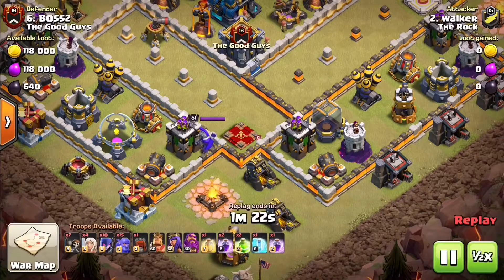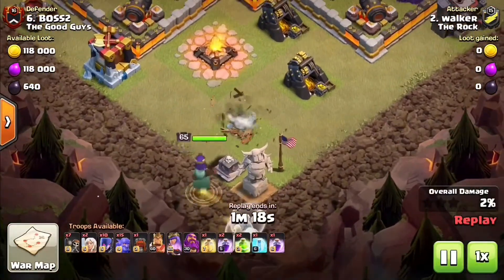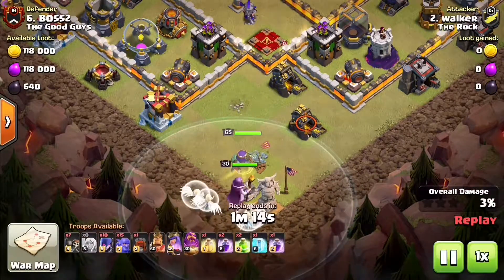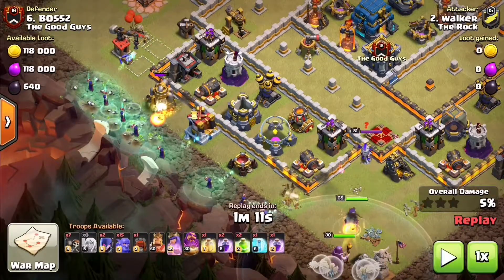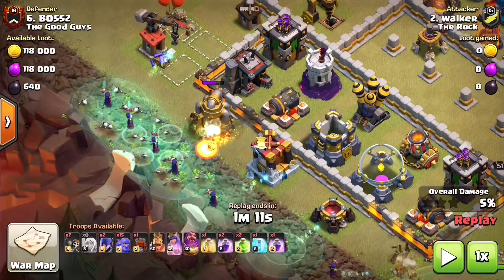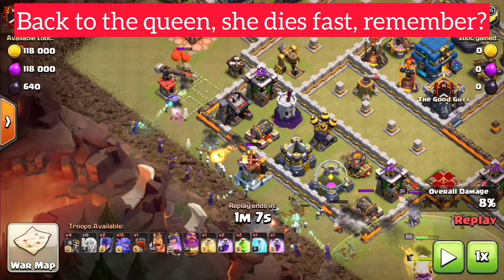So we're going to start in slow motion, then we'll go to one time speed. Archer queen, we have four healers, grand warden, and for some reason we have a bunch of witches here. If you're ever going to do a queen walk, don't do this — don't put a bunch of witches down — because right away some of the witches are getting hit by cannons, because the witches drop first and there's nothing to cover them.